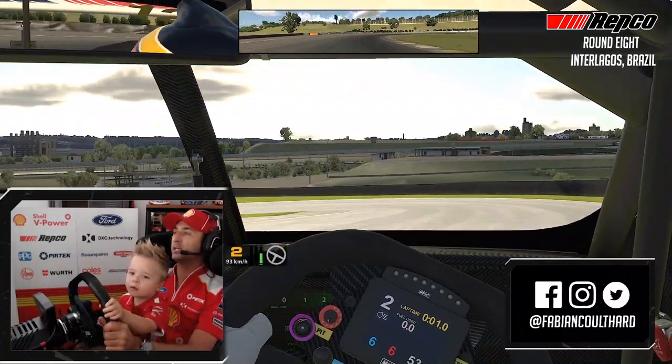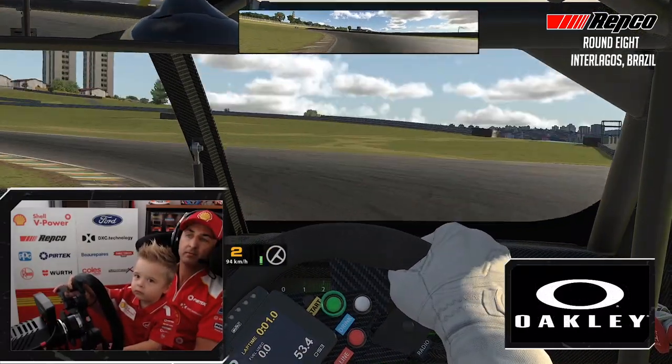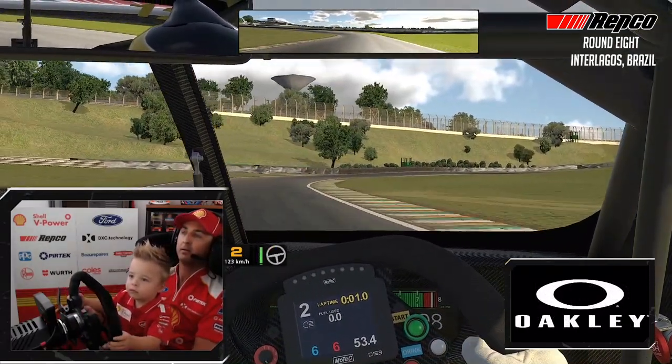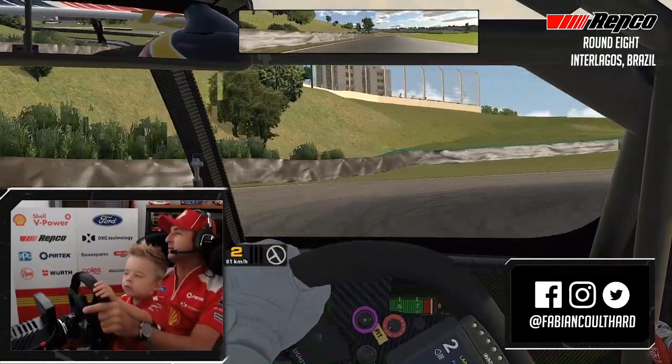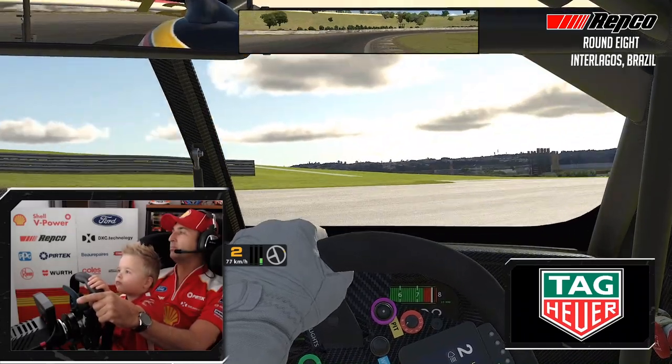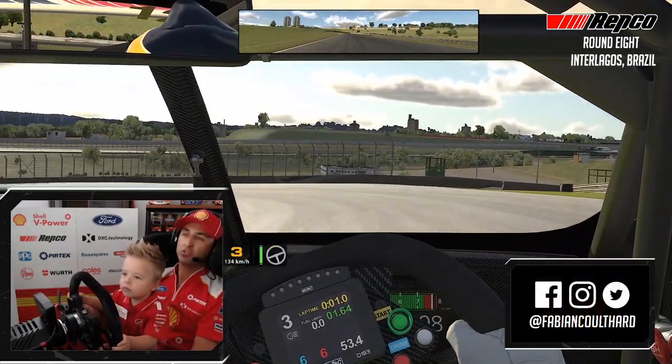Hip and round to the right. All second gear through this complex. Doing a great job, mate. Squeeze on the power. Up into third for a brief amount of time, back into second. Use all the kerb. Second, third, short shift fourth.